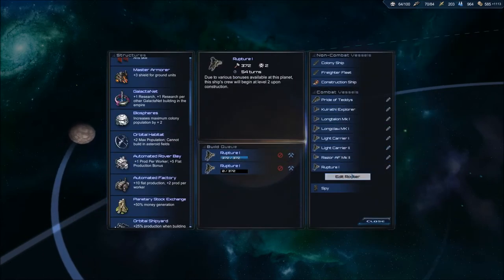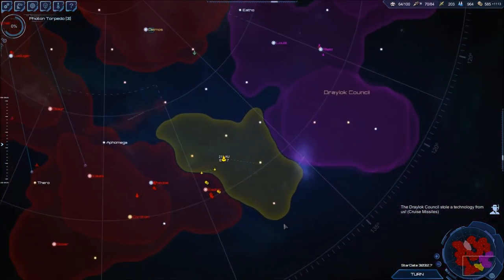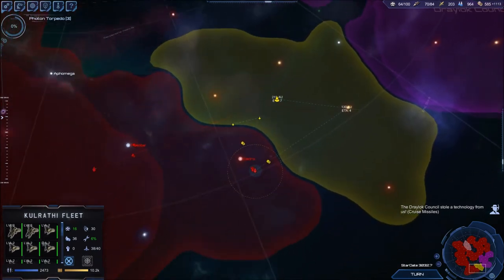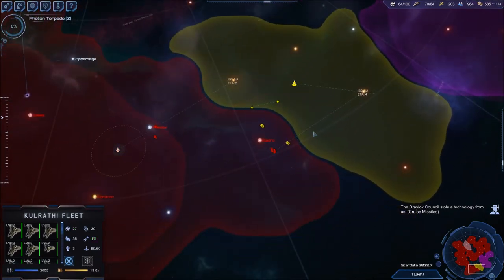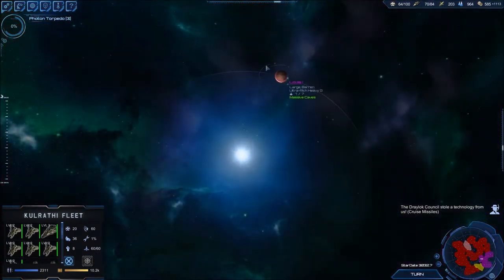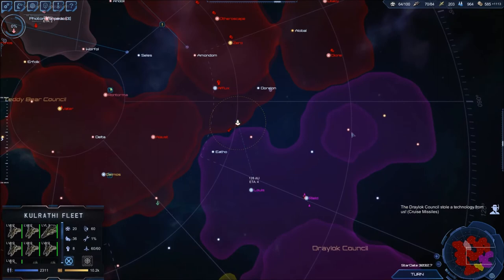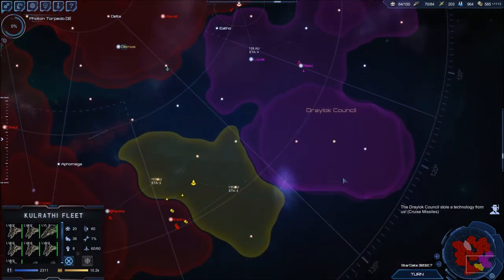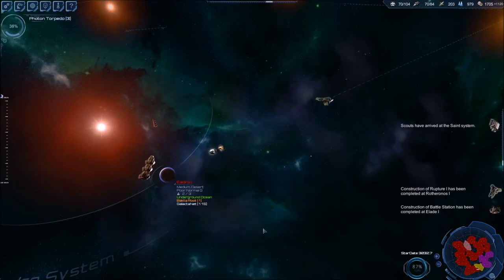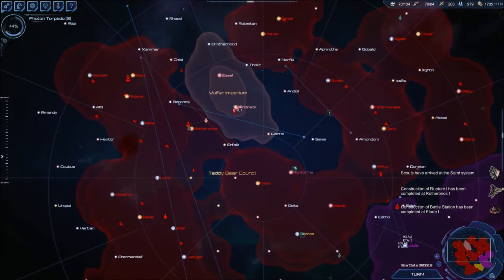You guys are going to be heading towards this system now. We'll get to Lewis, then jump to Reed and then jump to the heart of the Dreylock Council. Have these fleets take down the homeworlds — I think that might be a little bit more efficient. Nope, sorry — that's the second time you guys have proposed peace. You guys are starting to annoy me now — not for much longer hopefully.